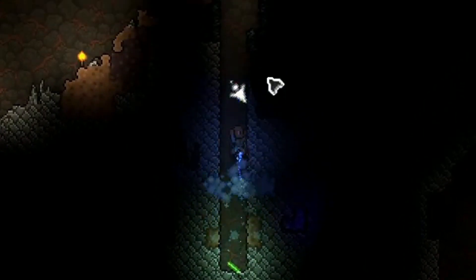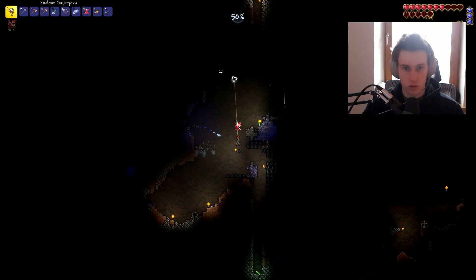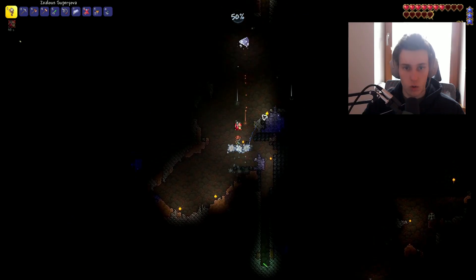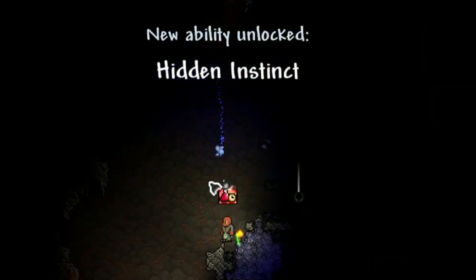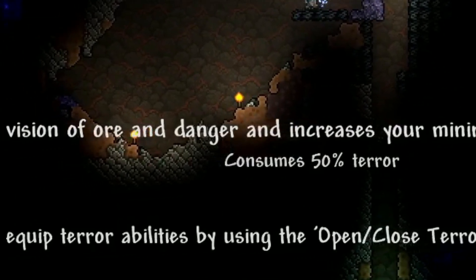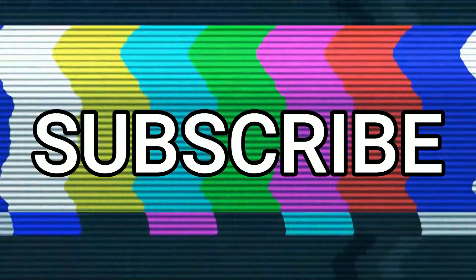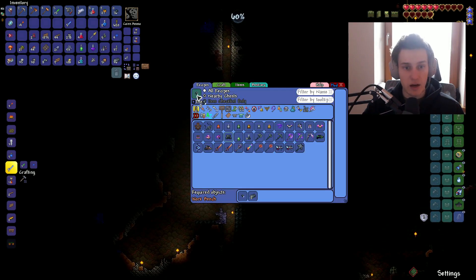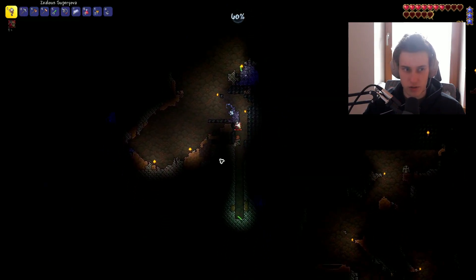Why is it screaming? Why is it doing so much damage? Banshee, stop. This guy's scary. Hidden Instinct — it grants you vision of ore and danger and increases your mining efficiency for 10 seconds, and consumes 50% terror. That's a lot of terror. The Banshee was OP — it gave us like eight terror samples, so that's pretty good.